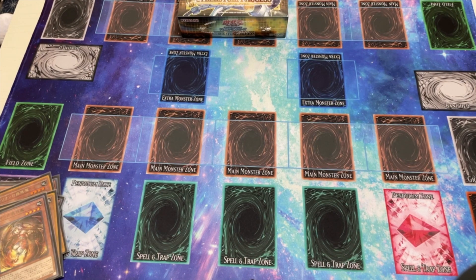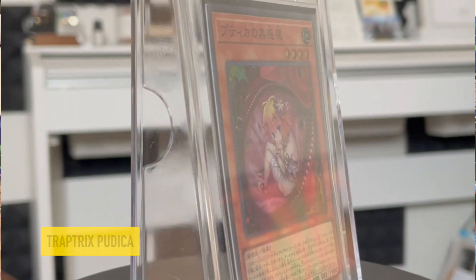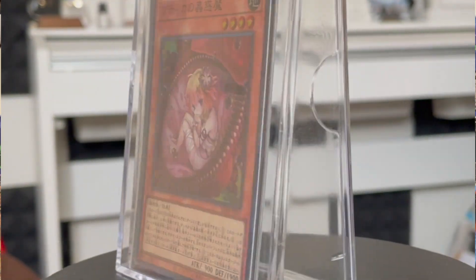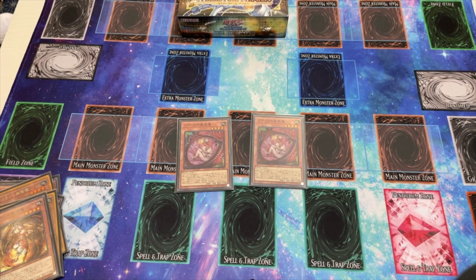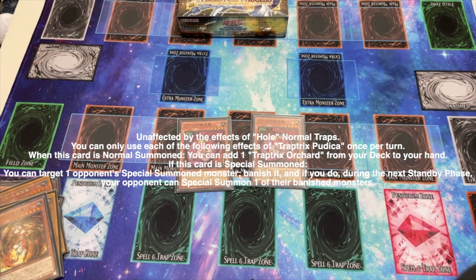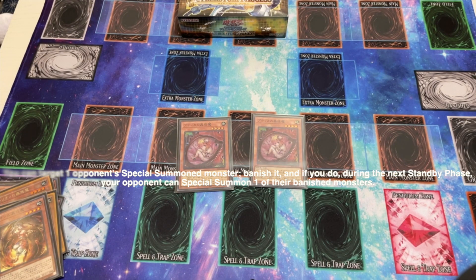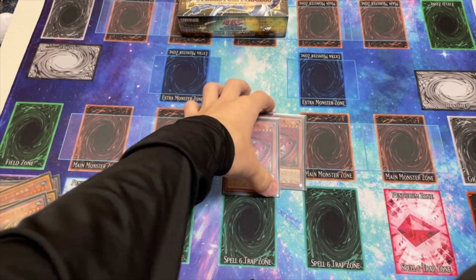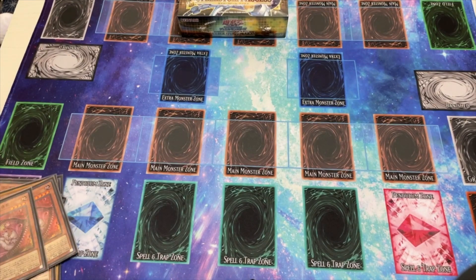Next we have two copies of Trap Tricks Pudica, one of our new monsters. When it's normal summoned, it searches for the field spell which allows for an additional normal summon. Its special summon effect is: when special summoned, you can target an opponent's special summoned monster, banish it, and then during the next standby phase they can special summon one of their banished monsters. Really good for interruption, and when the opponent's monster special summons itself, you can activate your trap hole card to get rid of it.